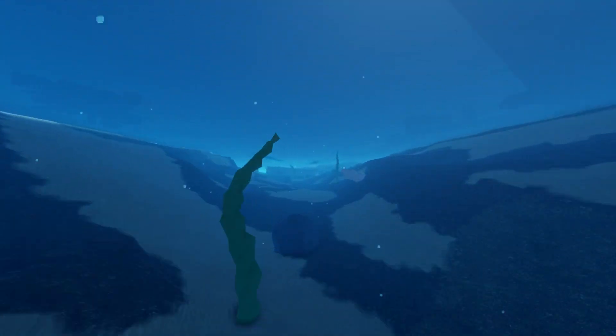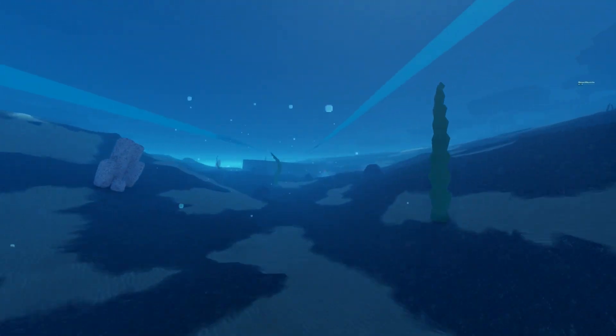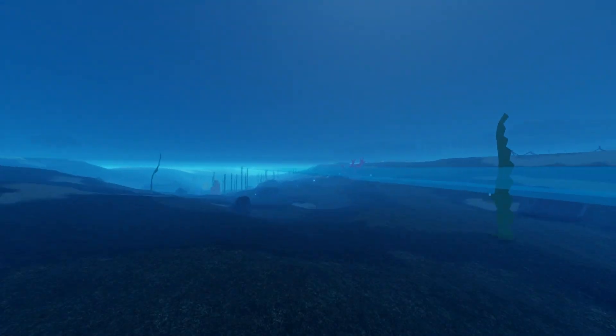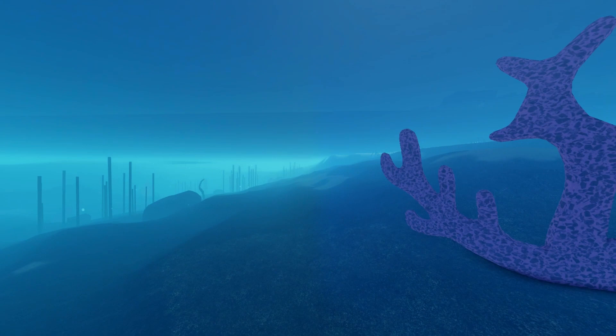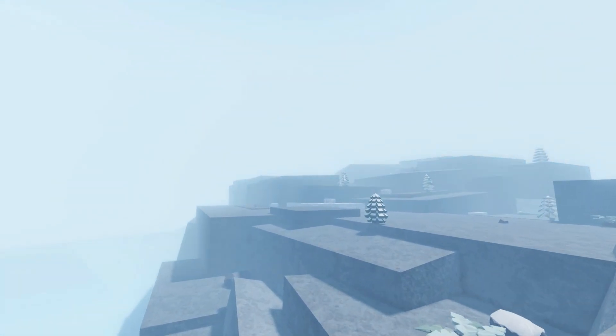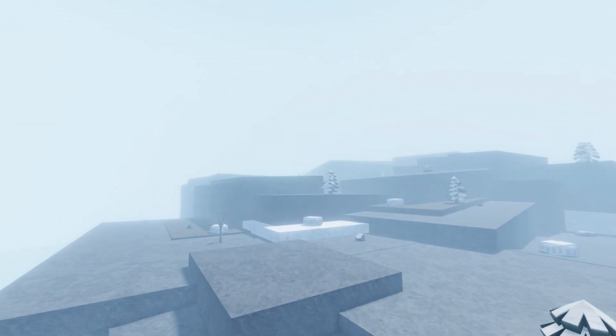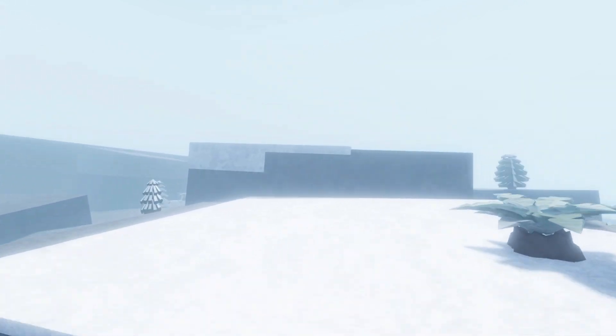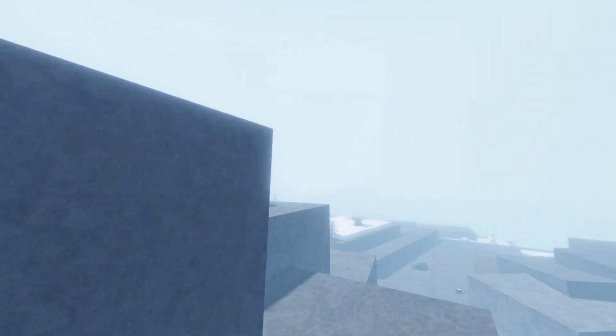The power of the Giganotosaurus primarily lies in the combination of both its second and third ability. The Giga possesses a bleed effect which, when inflicted, enables you to maintain a safe distance using its first ability for speed. This is why the Giga is so dominant — it gives you enough time to recover whilst the enemy drains health, allowing you to come back into the fight much stronger than before.